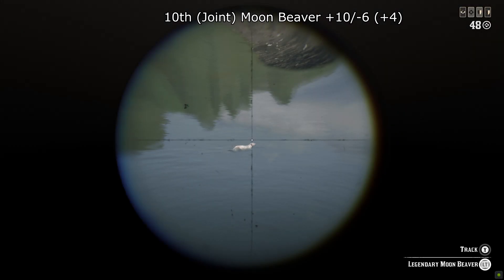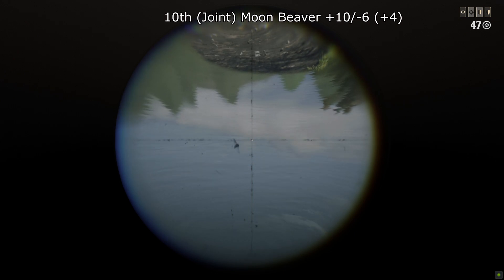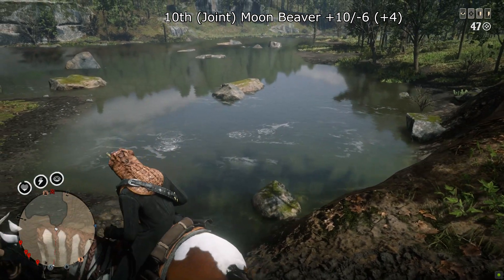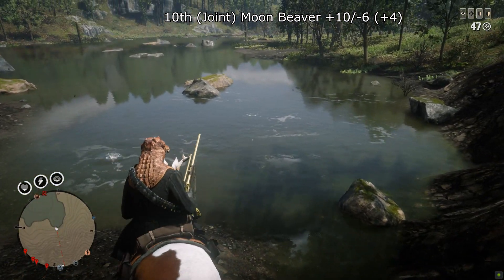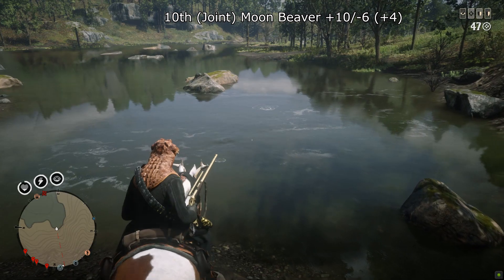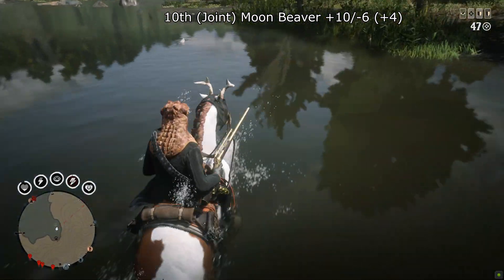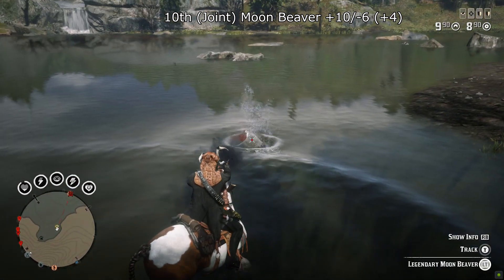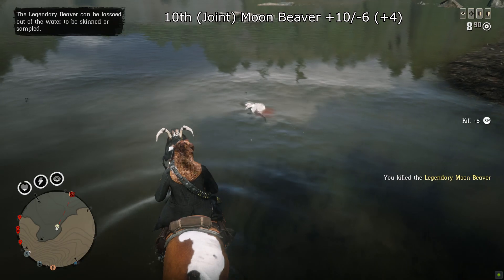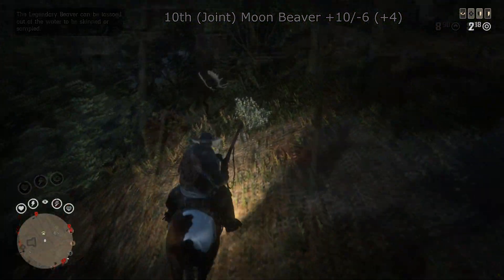Also at joint 10th we have the Moon Beaver with plus 10 and minus 6, total score plus 4. Not too difficult to spawn. The main issue is it ducking under the water like the ZZ Beaver — that's happened to me once or twice. But just drive it inland from the water and you should be fine.